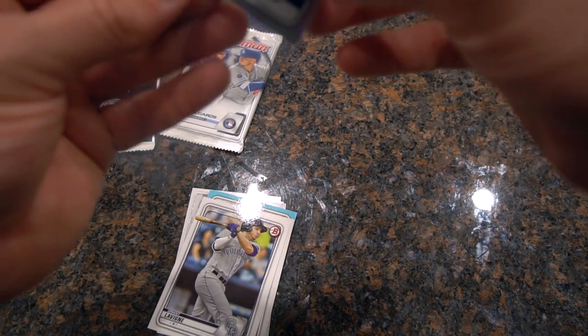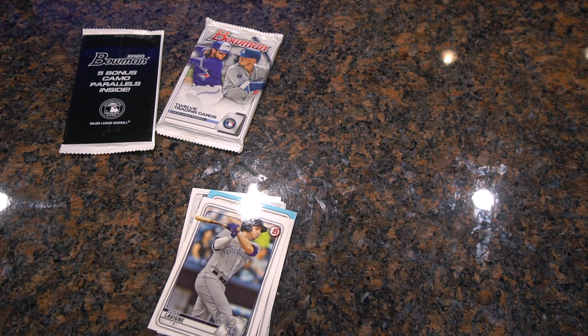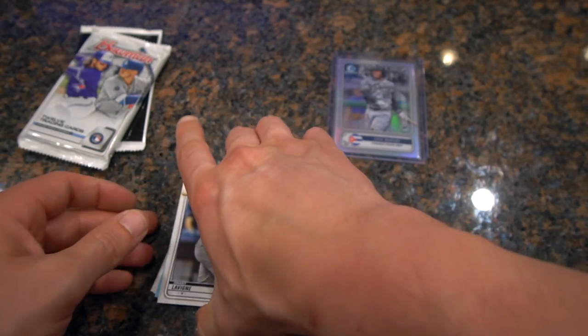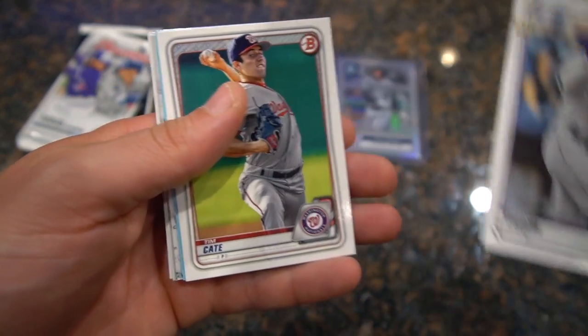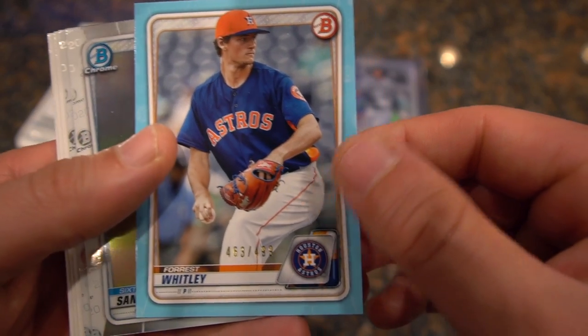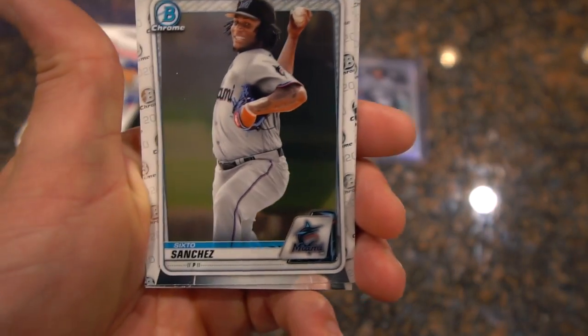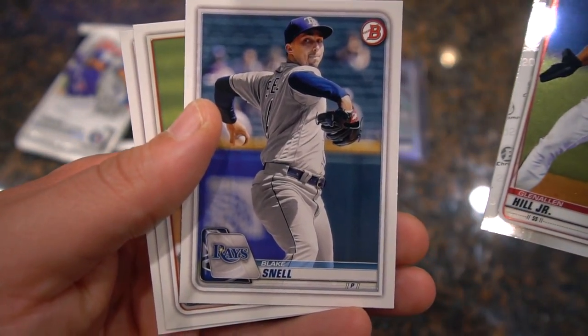Thank you, whoever left that last pack of Bowman for me — I really appreciate the gesture. Let's load this one in the top loader and finish this pack. We have a Grant Levine base, a 10K base, this cool blue Forrest Whitley numbered 463 out of 499 — a pretty cool card — Sixto Sanchez Bowman Chrome, and a first Bowman of Glenn Allen Hill Jr.